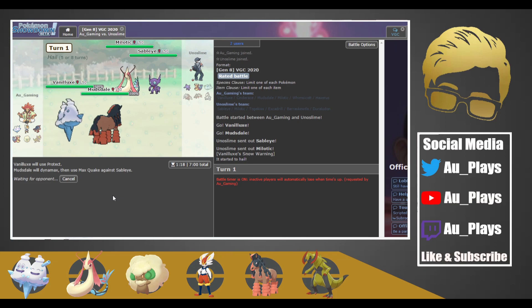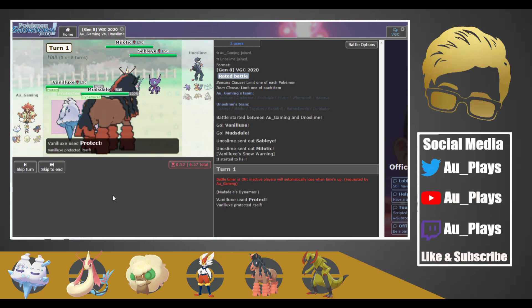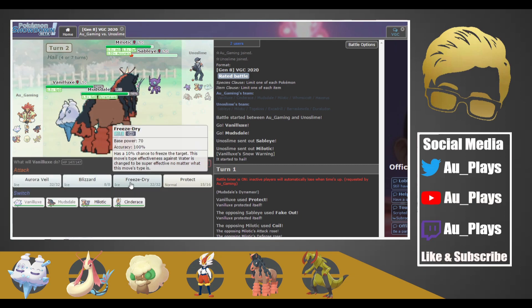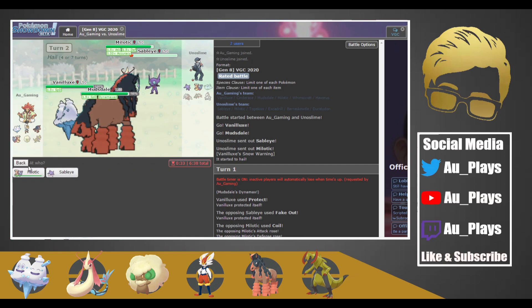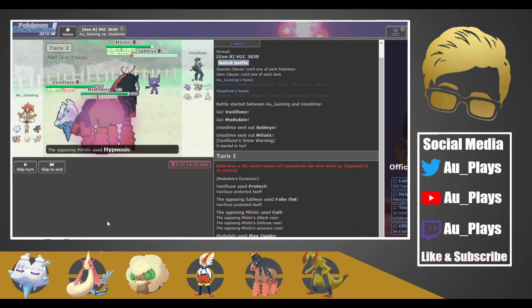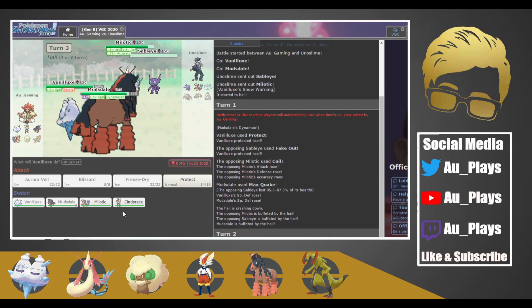I feel like they're going to try to change the weather with Milotic. They aren't going to max Milotic — they do try to Fake Out Vanillux and they're going to Coil. That's not huge for us because we can Freeze-Dry. So we're going to set up Aurora Veil and Max Quake again — but they could bring in Togekiss, so I'm actually going to Max Steel Spike just in case they swap out. Then we get Encored — that's kind of bad — we're stuck in Protect.